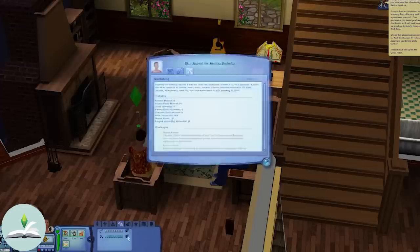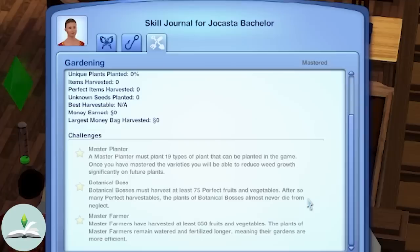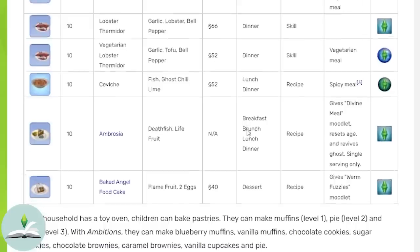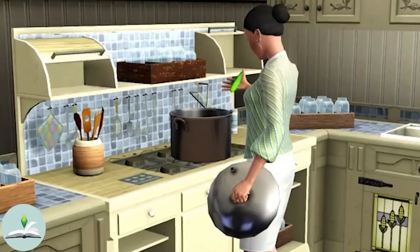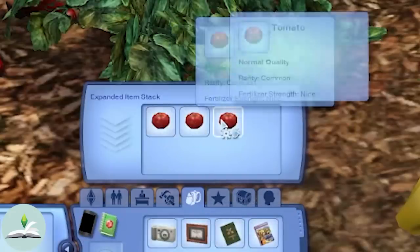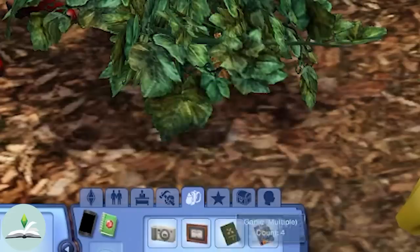There are several in-depth statistics available to view in the skill journal, as well as challenges such as master planter, botanical boss, and master farmer — all with different requirements; you can pause to read which ones they are. Harvested produce can be sold at the grocery store, in the inventory, or used as cooking ingredients. Depending on which packs you have, you can also use them in nectar making, mixology, alchemy, jam and preserves, science, and as fish bait. Compared to The Sims 2, there are many more quality values: horrifying, putrid, foul, bad, normal, nice, very nice, great, excellent, outstanding, and perfect.